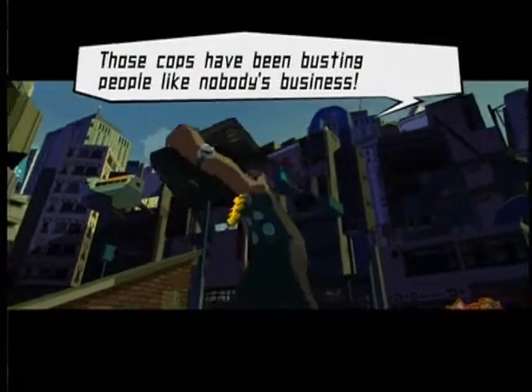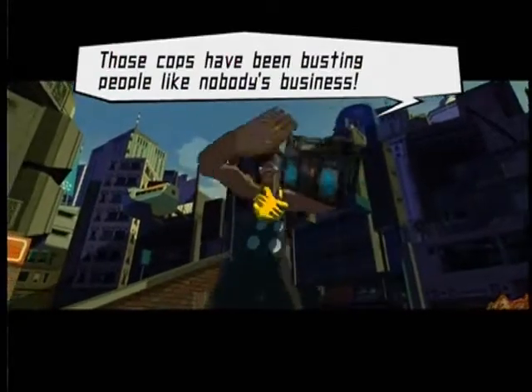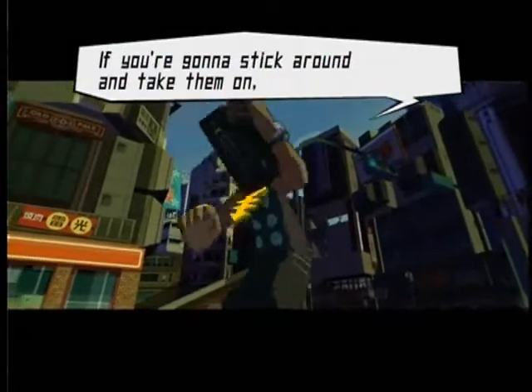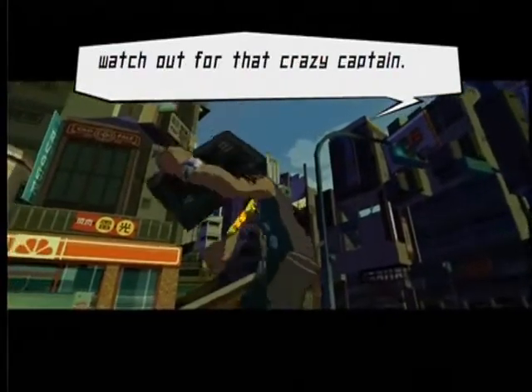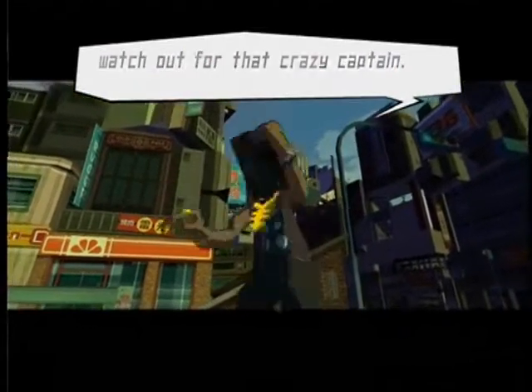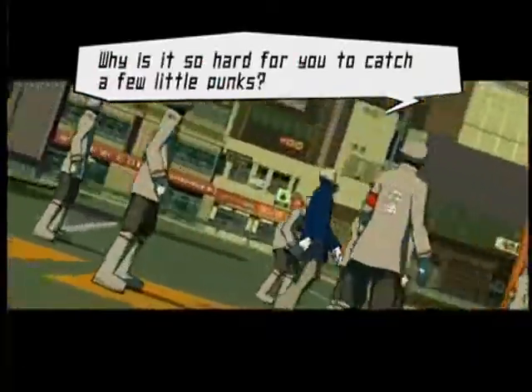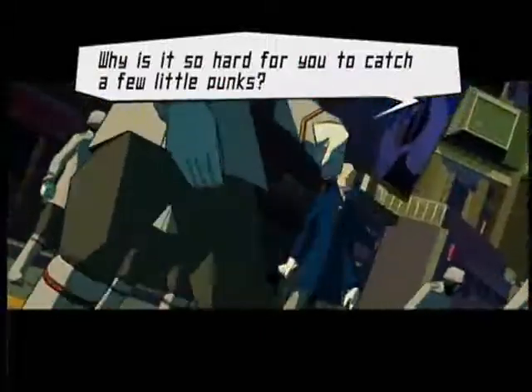This is probably going to be tacked onto the secrets section for this level. This is kind of why I'm not using the gun this time — because the crazy captain is around and he likes to shoot you. Why is it so hard for you to catch a few little bugs? He's also insane.